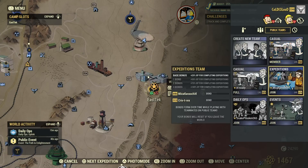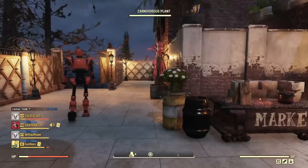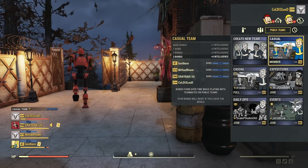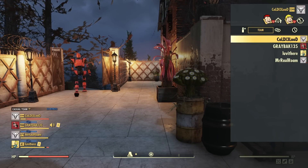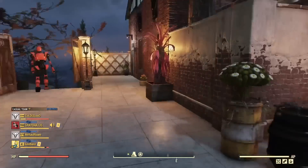I just learned this trick the other day. I'm constantly changing teams or looking to join a team on Fallout 76, but I didn't know that if you hold the Options button it just brings up the teams or the public team menu. It's so easy. If you're on PC or Xbox I'm not sure, but on PlayStation you hold the Options button — let me know in the comments what you'd hold on other platforms.